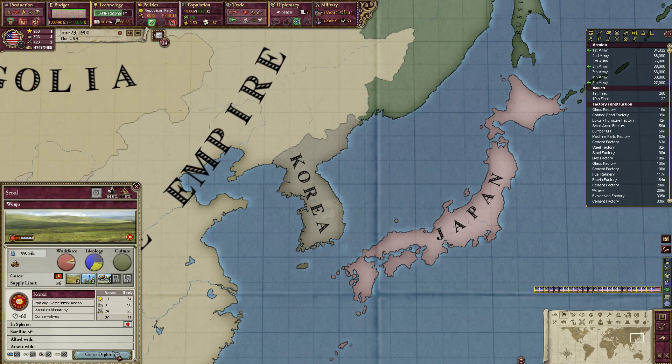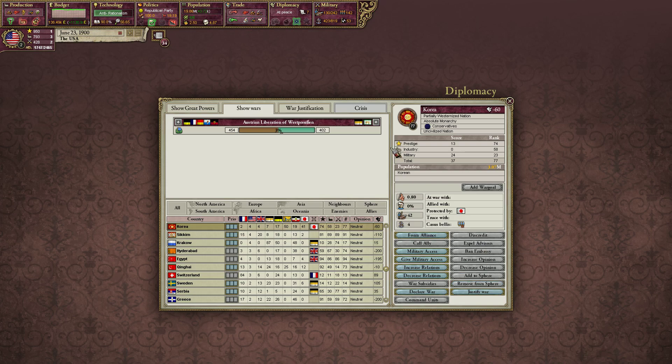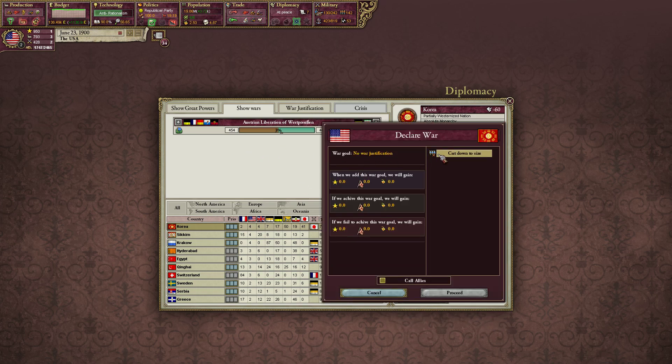Korea is in the sphere of Japan, so Japan could intervene if I were to attack them. Korea has a military score of 24, all leaders, no military. If we were to use this CB, we could gain some prestige. What would the other benefit really be?